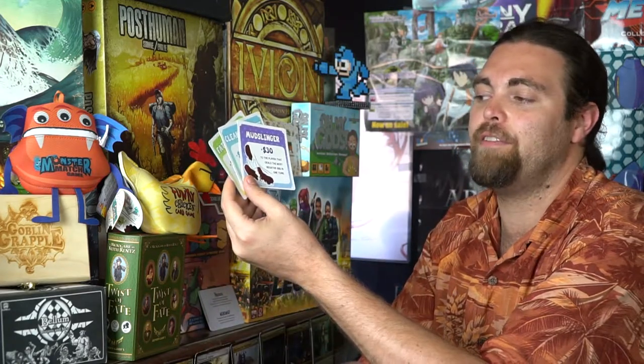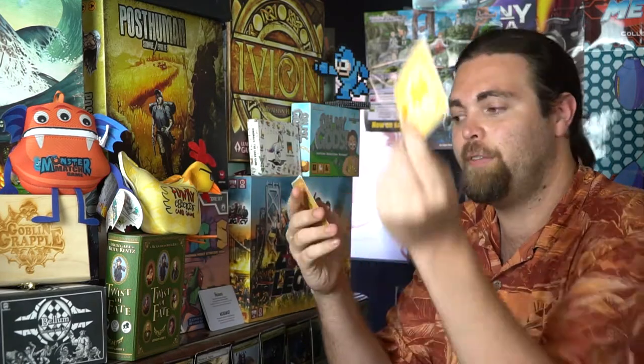You'll give out the Fat Stack, Mudslinger, and Cleanest Plate trophy cards to players who did what they were supposed to do — the tallest pancake stack, the player with the fewest negative money cards in their stacks, and the player who dealt the most negative dollars in one single turn. These will move around throughout the game, and then you tally up your points and whoever has the most is the winner.